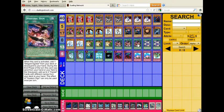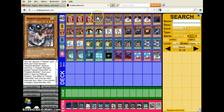During the end phase of the turn Hysteric Sign is destroyed, you get to add three Harpies with different names from your deck — that's really broken. Even if they chain MST to it, I think you still get the search for Elegant Egotist. And if they destroy it, you still get three Harpies added, which is really good.